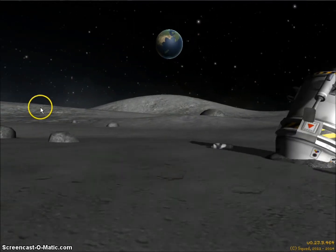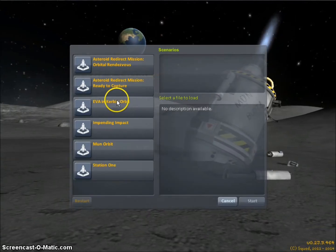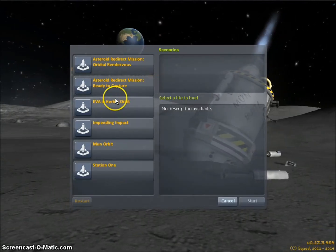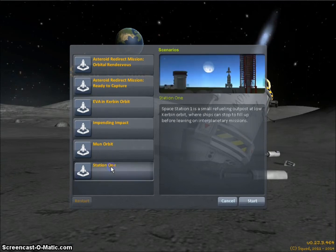I was browsing through the scenarios section to see if they changed any of the old ones so they could have content from the newer update, and then check out the two newer scenarios. I noticed something in Station 1 — just in case you want to know, I looked it up — it's not a new thing, it's been in here since forever. So I'm going to press start and show you.